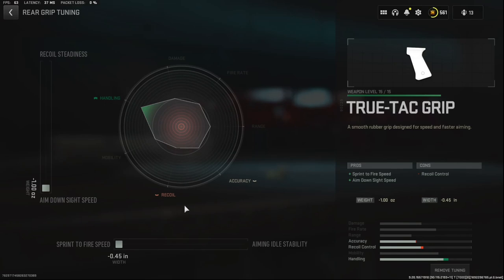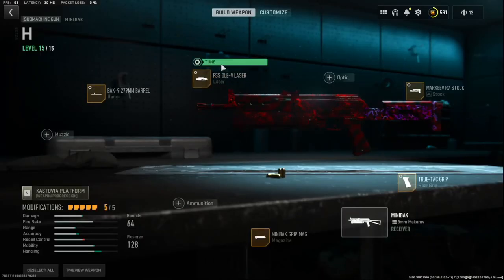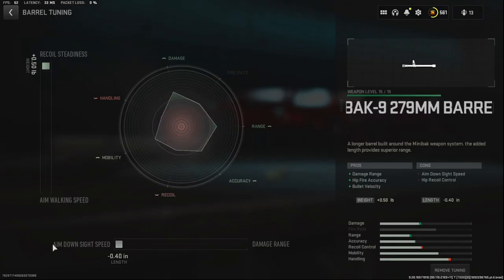Here are the tunes: grip mag — ADS speed and sprint-to-fire speed. R7 stock tunes — walking speed and ADS speed. Laser — sprint-to-fire speed and ADS speed. The barrel is recoil control, sprint-to-fire, and ADS speed. Thank you guys so much, have a great day.